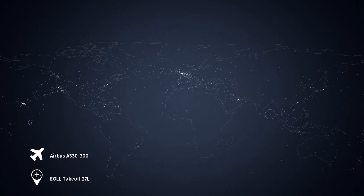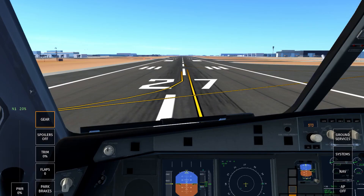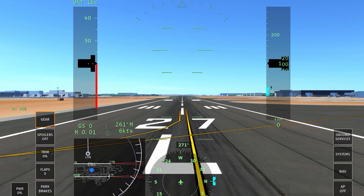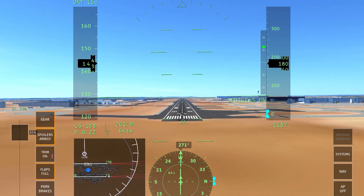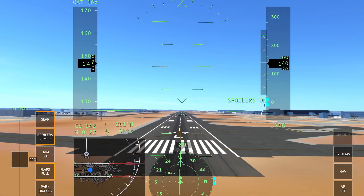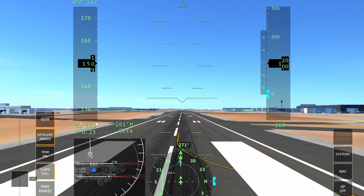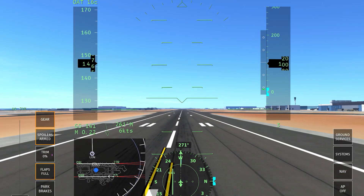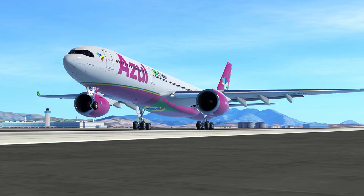We'll go straight in on the first livery for the A330-300. We're going to calibrate quickly and do a short final again. We are really heavy. Here we go — lovely! We're a little bit off centre line but we're going to ignore that. That was beautiful, that was absolutely beautiful. It's probably one of the best A330 landings I've ever done.